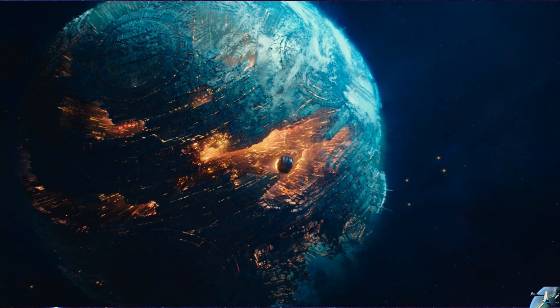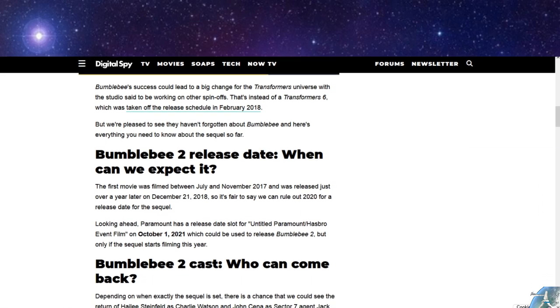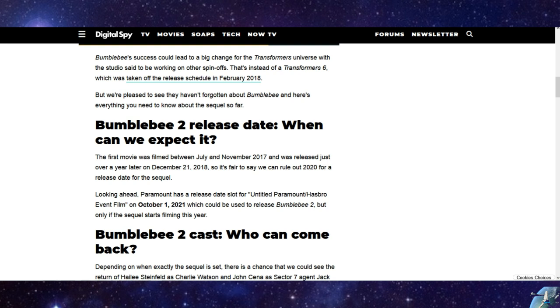That gets you wondering about the second movie. There was a lot of rumor about it being called B2 Optimus Prime, but I think they dropped that idea and are just calling it Bumblebee Version 2. From that Digital Spy page, they say the release date is going to be October 1st of 2021, so they are working on Bumblebee 2 and it starts filming sometime this year. I think this is really going to be a big homage to G1 collectors and an exciting time for them.